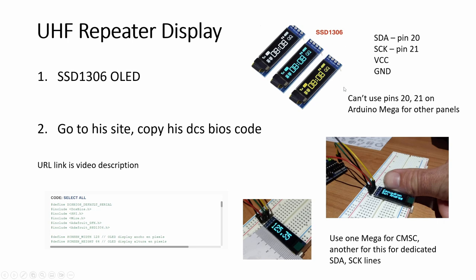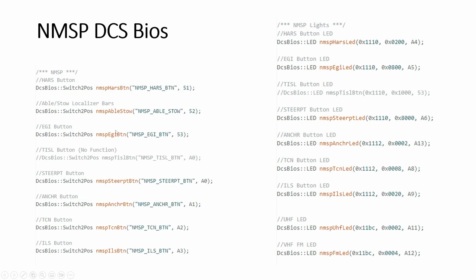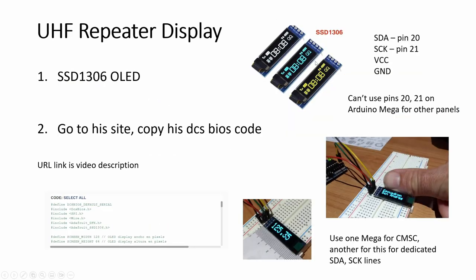The 1306 OLED is the ideal size — less than two dollars, maybe another dollar or two for shipping, so very cheap, and only four pins. I like this, just like the CMSC. I-squared-C type displays are super easy — always SDA and SCL, one data one clock, always on pin 20 and 21 for the Mega. I don't use Uno or other boards; the Mega is the best value for the most number of pins.